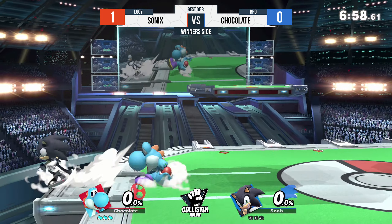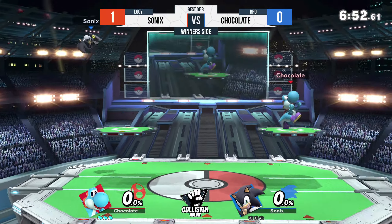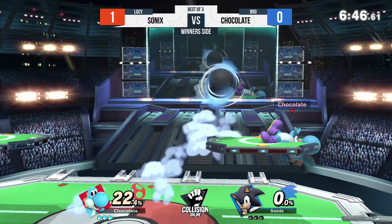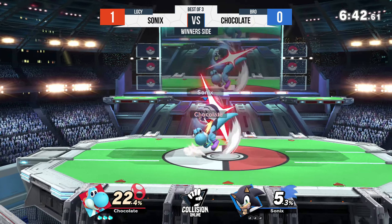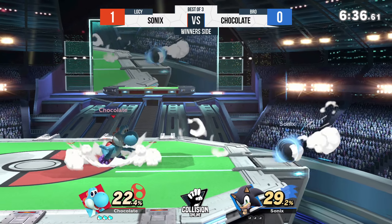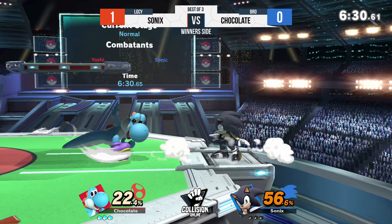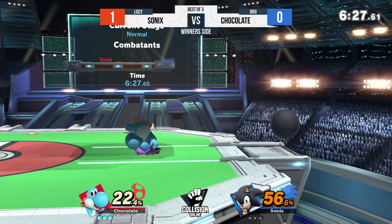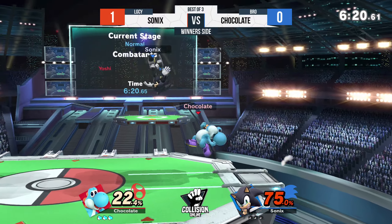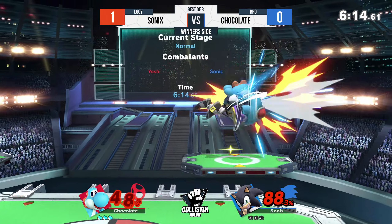Chocolate didn't agree with the FD suggestion — let's see some PS2 action for game two. The stage is good for Yoshi, but Chocolate needs an opportunity to really showcase himself since he didn't land any combo starters and wasn't able to participate in neutral — Yoshi was just a bit too slow. Already off to a better start — though Chocolate only really landed like an aerial and an up smash here and there. That was a crazy interaction with up smash.